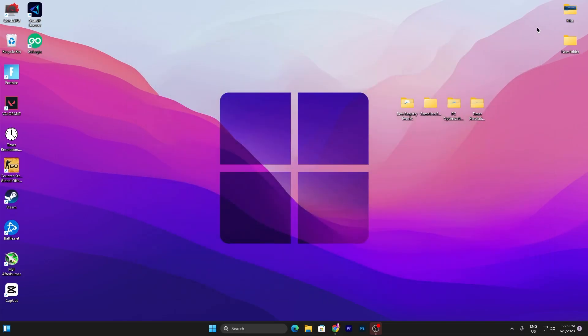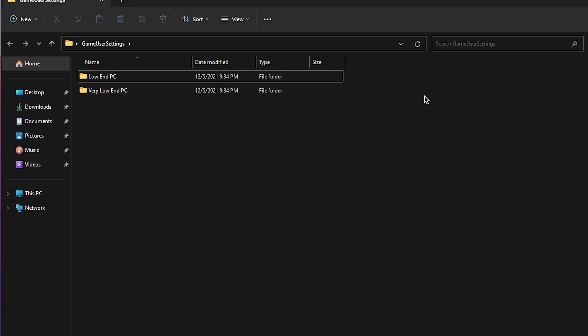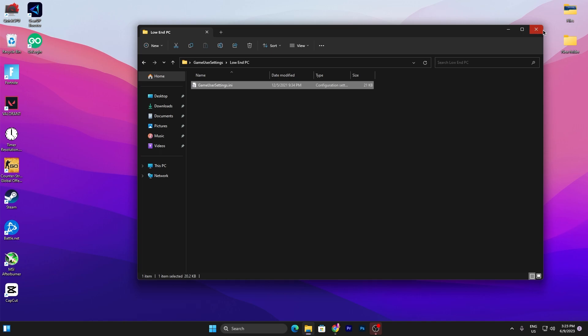In the next folder you will find the gaming settings for Fortnite. Open it and you will see two folders: Low NPC and Very Low NPC. Choose wisely according to your PC specs — or ask me in the comments which is better for you. Open the appropriate folder and inside you will find the Fortnite config settings file. Right-click and select Show More Options, then copy the file.